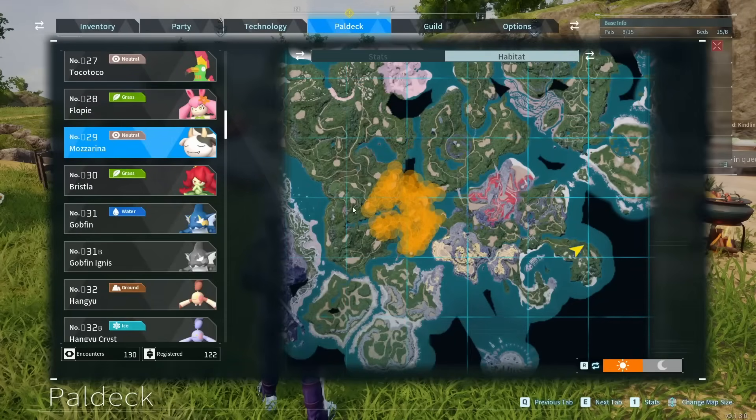Next up, we're going to have a quick look at where you can find basic mozzarella and bee guard, because chickpeas you can find everywhere. The mozzarella's main habitat is over here, which isn't that far away from your spawn - just head somewhat west. You should be able to find a lot of them. They're usually around level 10 to 15, so they shouldn't be too difficult to capture.